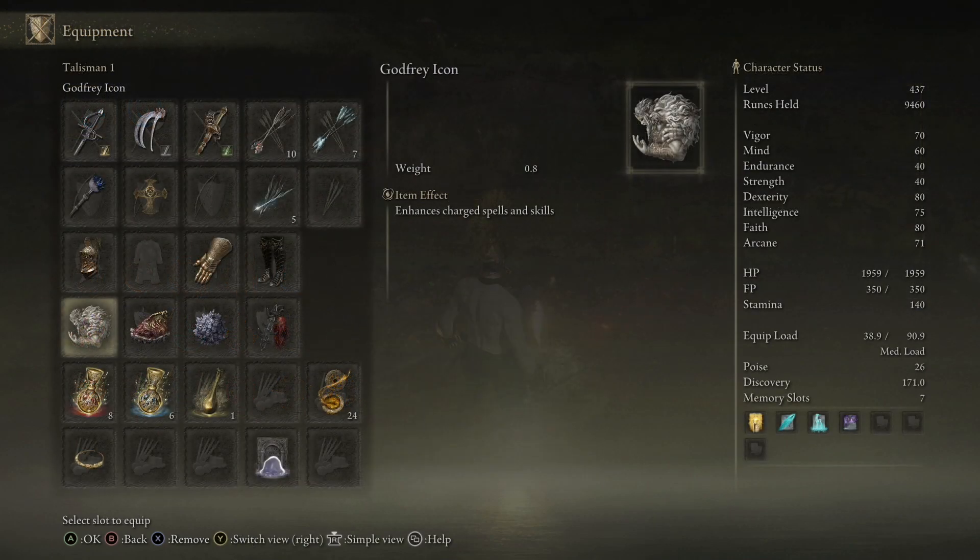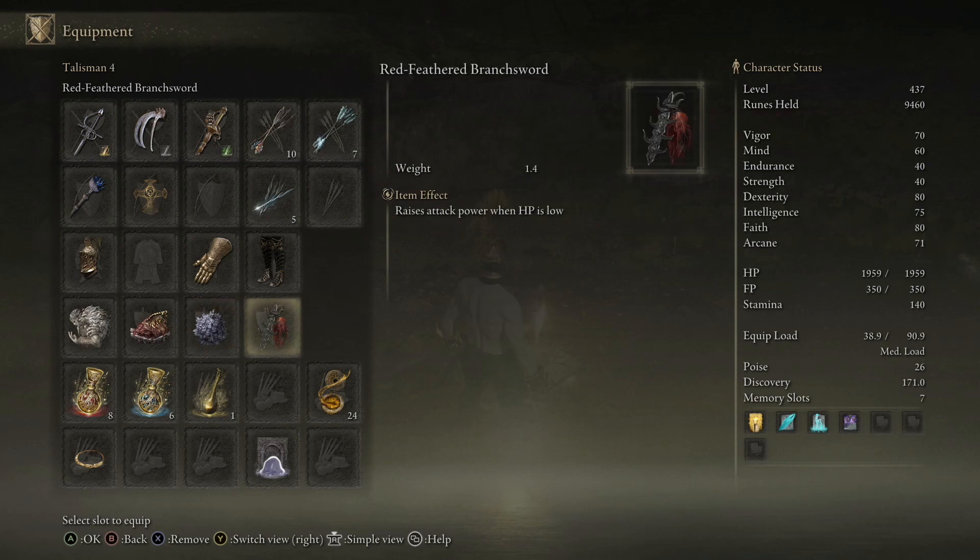In terms of your potion, I would recommend using the Magic Shrouding Cracked Tear and the Cerulean Hidden Tear in your flask to increase your magic damage.